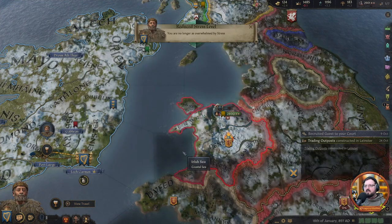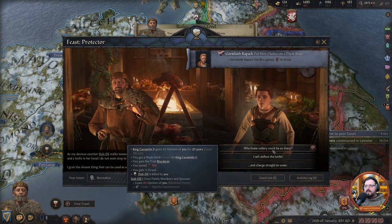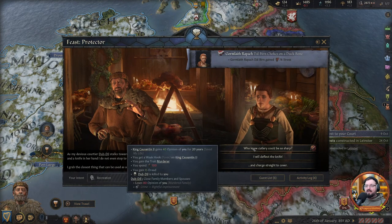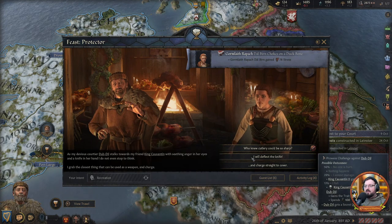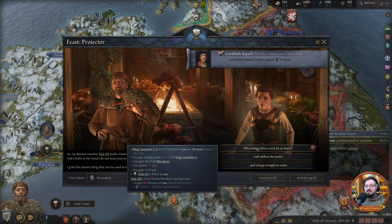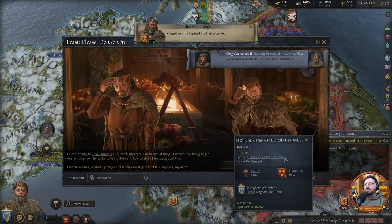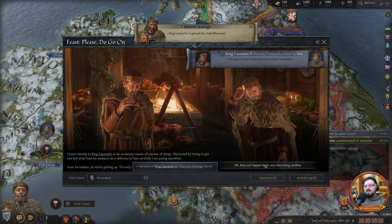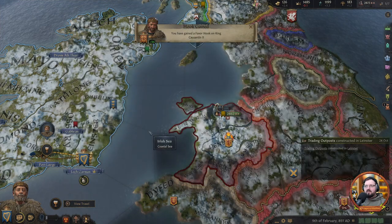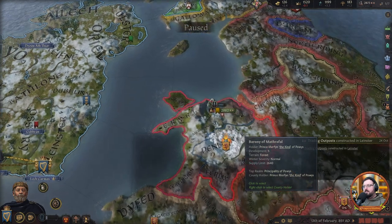This is where I want to be — down with the stress. Something about a child heritage, some bastard boy or girl or whatever. Who knew cutlery could be so sharp? We gain the trait murderer. We deflect the knife — maybe he dies. No, he didn't die but he was wounded at our feast. Good stuff. He has a disputed heritage. Let's toast our highly esteemed guest of honor. Since we're shy, no extra stress relief bonus — but such is life.